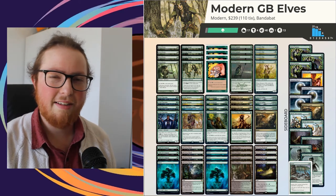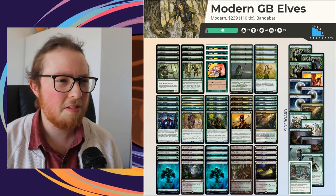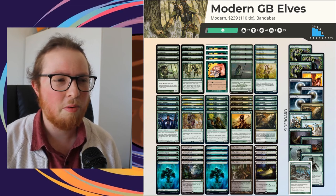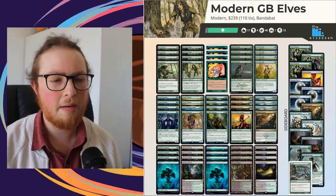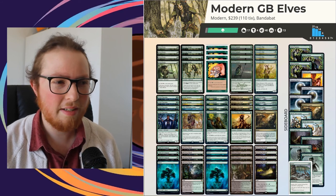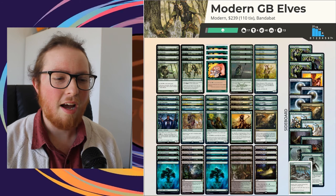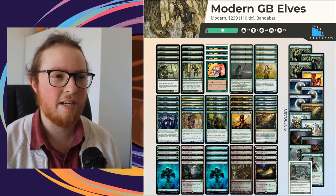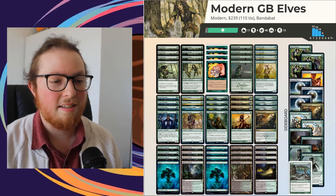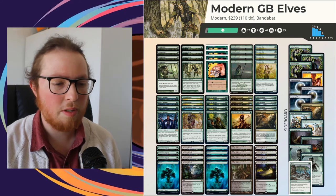That was Green-Black Elves and we didn't do great overall. We came across the Blitz deck first and lost because they have so much incidental burn - it might be worth putting something in the sideboard against targeted removal, which would also help against the Burn matchup. We faced Tron next, and usually I quite like that matchup - we're quick enough to get under their big plays - but unfortunately our Tron opponent drew Ugin both games and Ugin is just a hard answer to everything. Everything we play is CMC three or less, so Ugin just beats us.